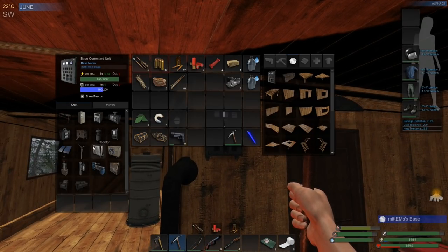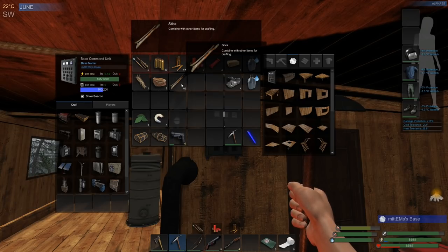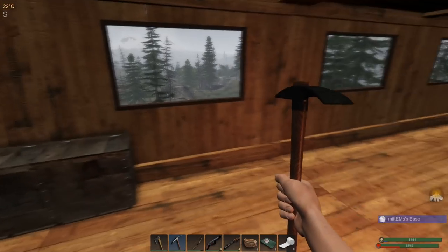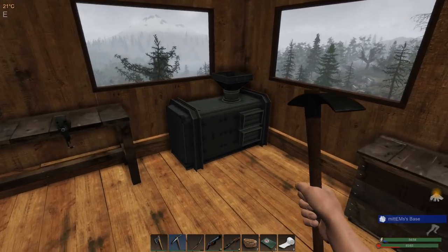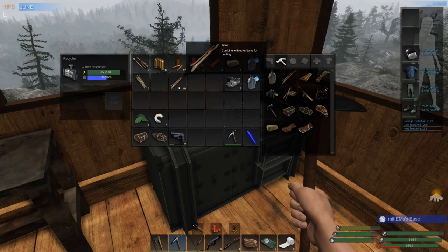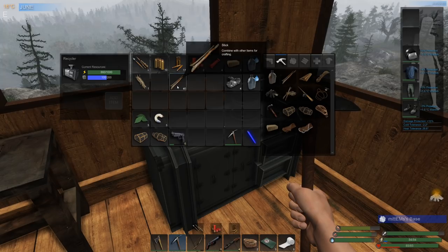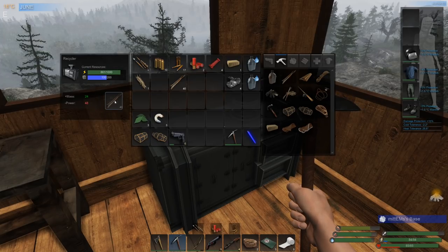I've got plenty of power for the mining drill — I need 120 mass. I've crafted up 40 sticks, and a tip someone mentioned in the comments: for every piece of wood, if you craft sticks instead of using raw wood in the recycler, you get a 1.2 ratio instead of 1:1. So for 20 pieces of wood I crafted 40 sticks and got 24 mass — four extra mass just for a little bit of crafting time. I'll recycle all those sticks and now I have my 120 mass.